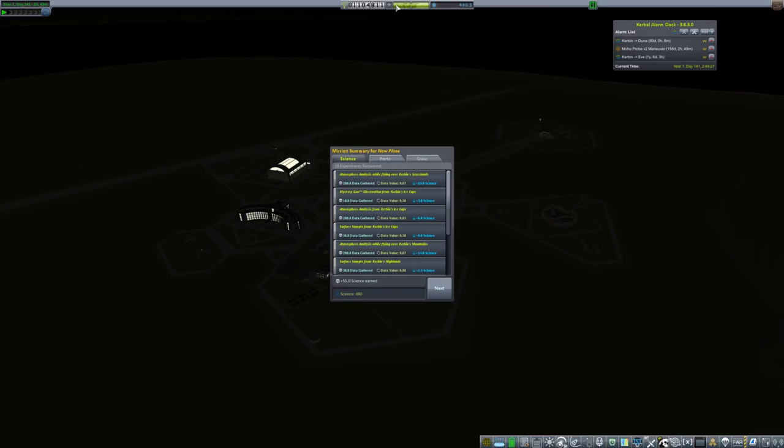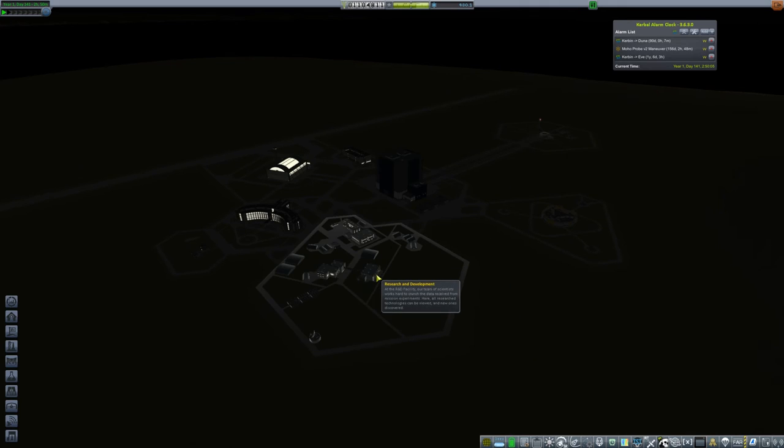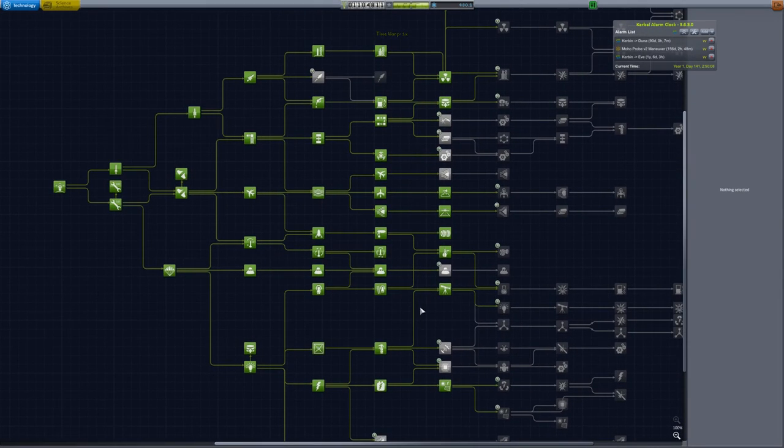Let's recover the vessel. We were able to recover — it's just called 'New Plane,' I didn't even have a name for it when I launched it. Mission summary: we ended up recovering 55 science on top of what we already transmitted. We have a total of 480 science now. We ended up recovering 48,127 funds — this craft is only around 50,000, so the only thing it cost us was fuel and a little bit of the parachutes.